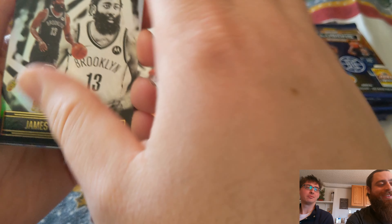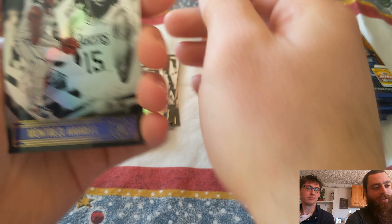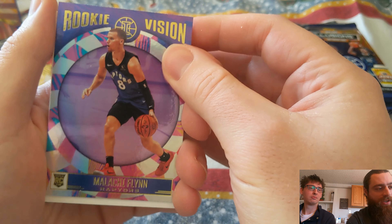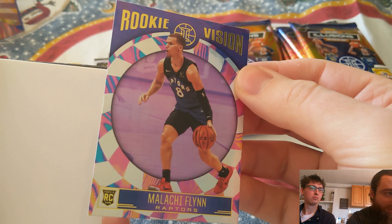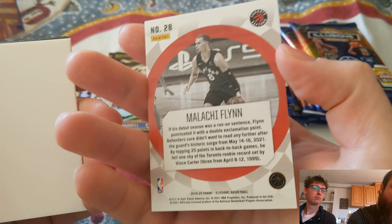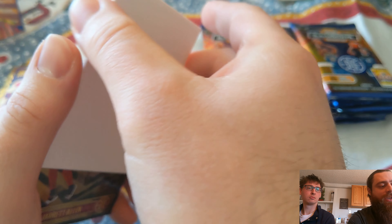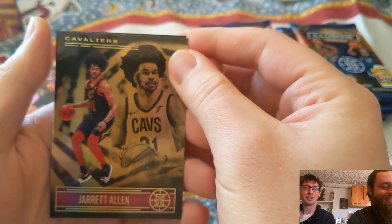Going middle this time. Both of us on top of the regular LaMelo and Ant cards are also keeping an eye out for Bane. Bane has been one of our favorite players this season for a multitude of reasons — both Top Shot and just basketball-wise. We got a Rookie Vision Malachi Flynn card. Is this an acetate? Can't see through this. Pretty cool though.